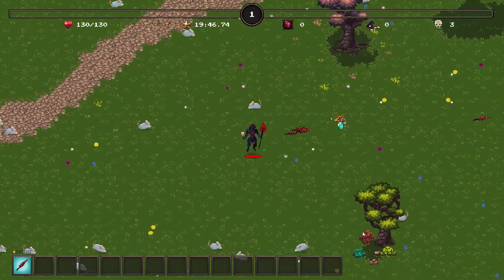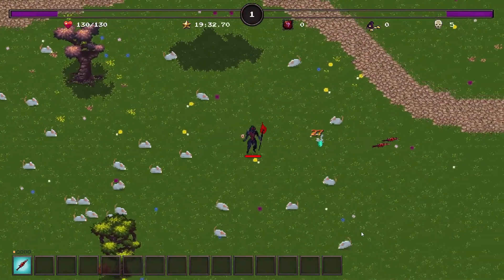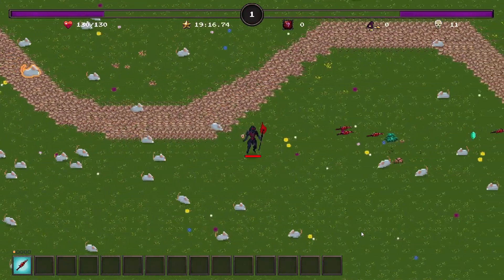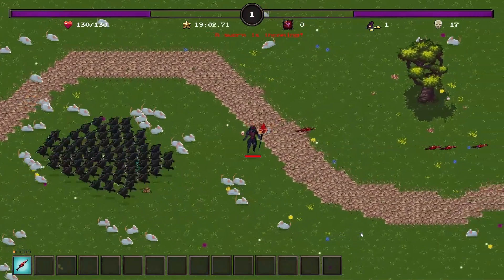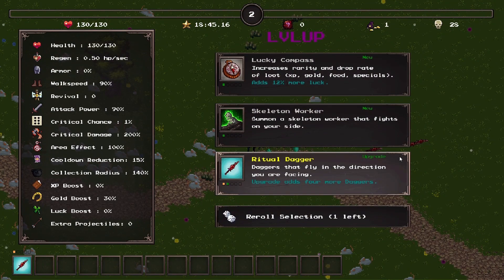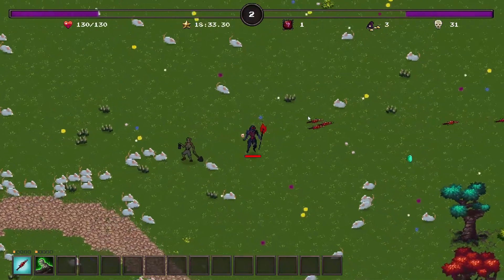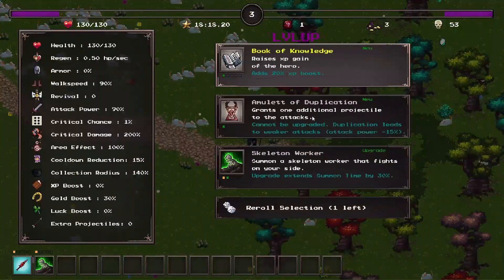You can also upgrade your characters after completing a run. Each character class has its own character XP that you gain when playing as them, and once you finish a game you can permanently upgrade yourself ever so slightly — but the more you play, the stronger you get. There's also gold, which can be used for new characters and general upgrades in the in-game store. You also get rewards for unlocking achievements, so it all adds a lot to the game.